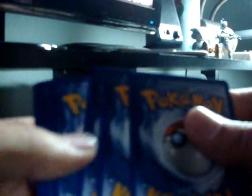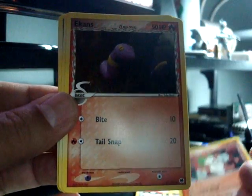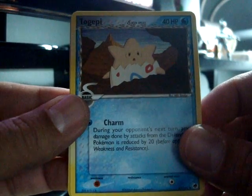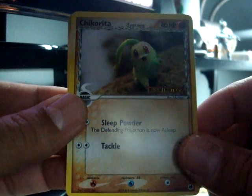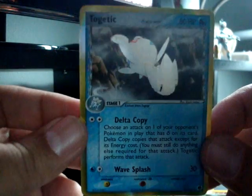Dragon Frontiers. Hope I get something good out of this. I really like this set, but it's never nice to me. Got a Ledyba, got a Sneasel, got an Elekid, got a Ralts, Eevee, Horsea, a Trapinch, a Chikorita, and a Torchic Holo. Got about two or three of those, so not really that big of a deal.